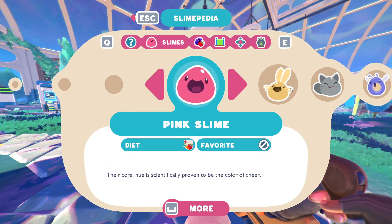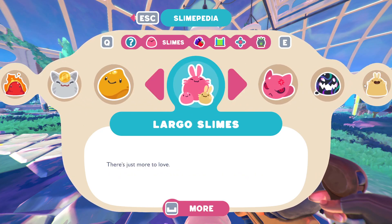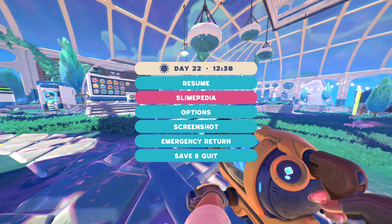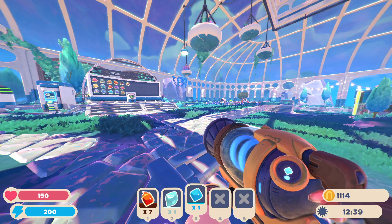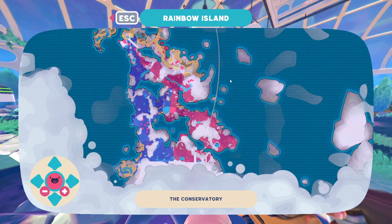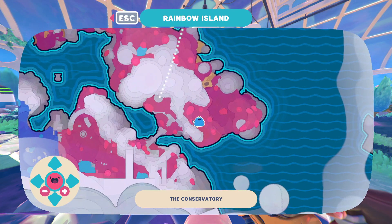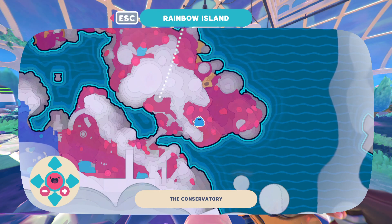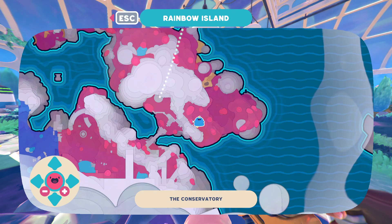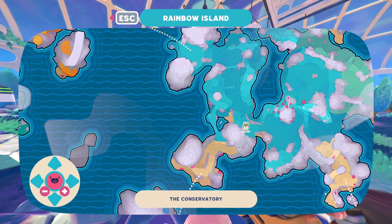Finally, for the last type of slimes in the Slimeopedia, we have the Gordos. Gordos are the giant slimes that you see scattered about the map that get marked whenever you discover them. You have to rapidly feed these guys and then they will expand and burst, revealing something like a secret passageway, a new door, a way back home, or the entrances to the islands.